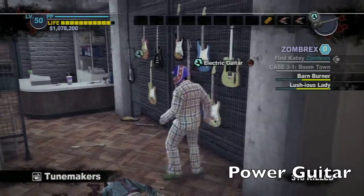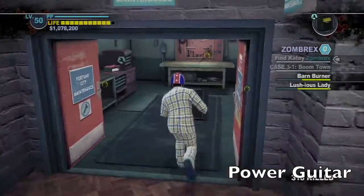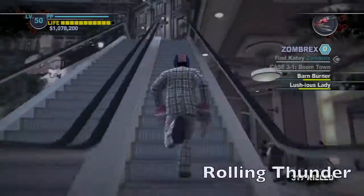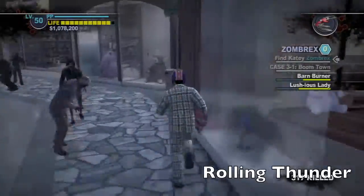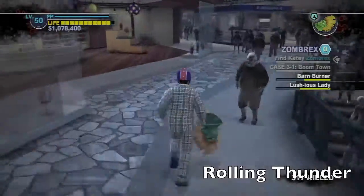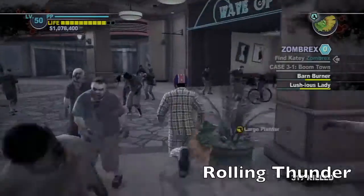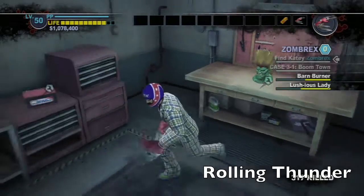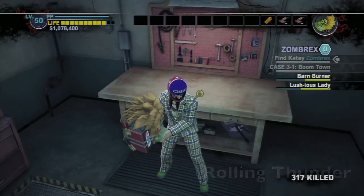Also in the music store, grab an electric guitar and this amplifier, and combine those two together to get the power guitar. It's right over here, upstairs, across all the zombies. And you gotta jump that plant. Over here is the goblin mask. Run all the way back downstairs, past all the zombies — took a little shortcut there — and back in the music store, combine the goblin mask with the second battery. That will give us the Rolling Thunder — a Street Fighter 2 reference to Blanka.